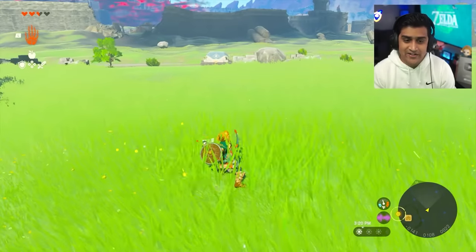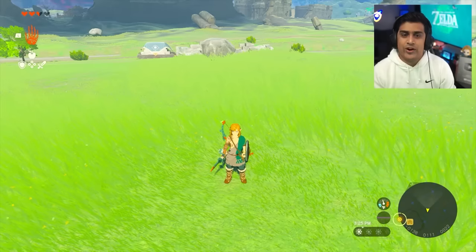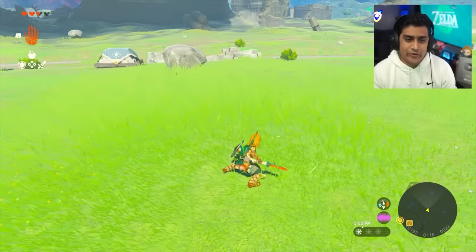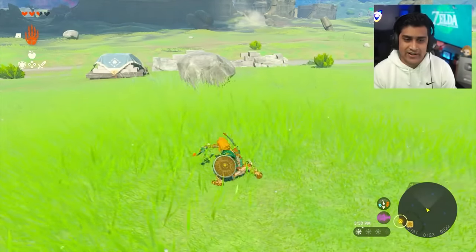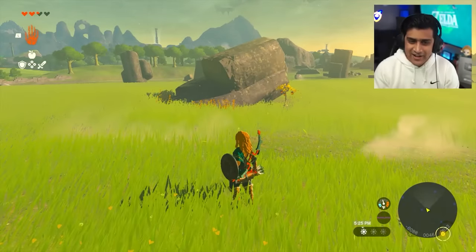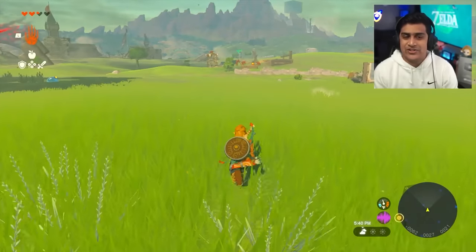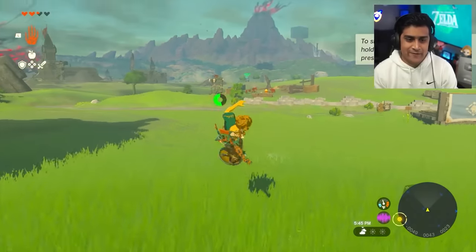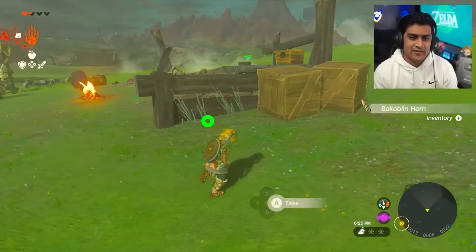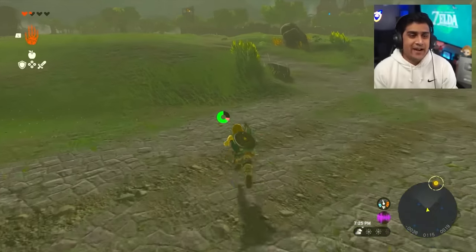We're going to cut some grass to collect restless crickets — grab about nine of them since you need three per elixir. Then head over to a nearby bokoblin camp to grab three bokoblin horns. Head back to Lookout Landing once you've collected everything.